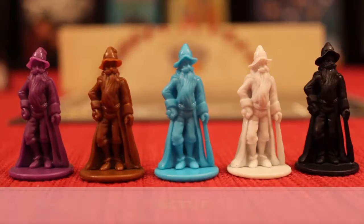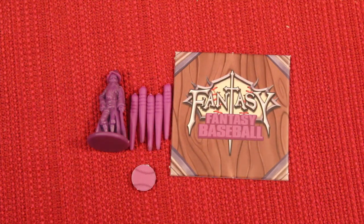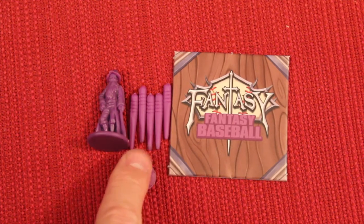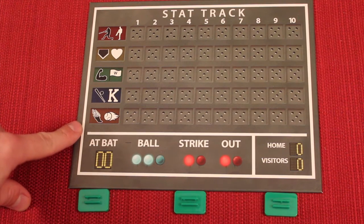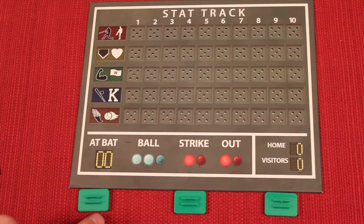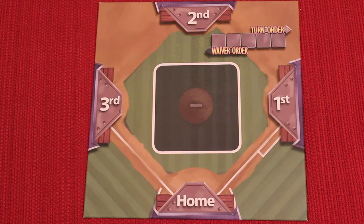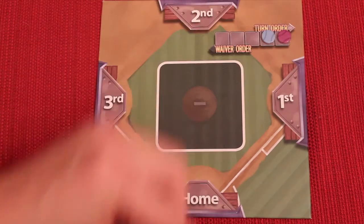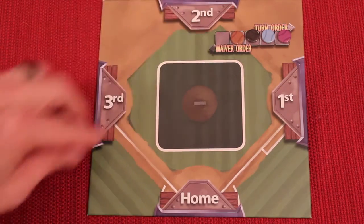Each player will take the wizard of the color of their choice, the tile with the Fantasy Fantasy Baseball logo of their color, five stat tracker markers, and the baseball of their color. You'll then put the stat track board where everyone can reach and see it. If you like, you can use these green stands to stand it upright for a three-dimensional board — that's optional. Place the infield board where everyone can see and reach, and randomly place one of the manager's baseballs on the far right, then go clockwise placing all the rest. We're playing a four-player game.